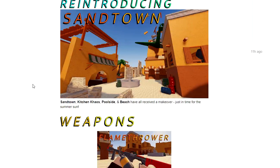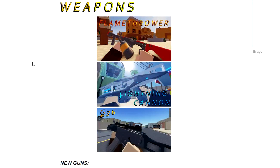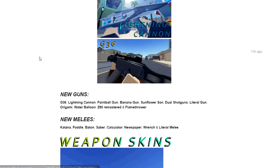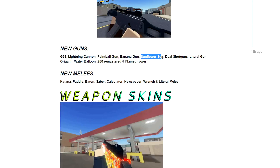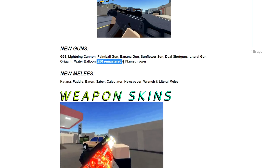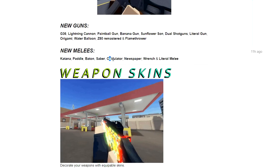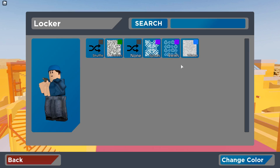Arsenal Sour Update introducing the new Sand Town, Kitchen Chaos, Poolside, and Beach — all have received a makeover. New weapons: Flamethrower, Lightning Cannon, and the G36. So there are more weapons: Paintball Gun, Banana Gun, Sunflower Sun, Dual Shotguns, Lyril Gun, Origami, Water Balloon, Z80s Remastered, Flamethrower. New melees: Katana, Paddle, Baton, Saber, Calculator, Newspaper, Wrench, Literal Melee. Decorate your equippable skins — let me know how to change the color, because now they went red but I didn't press anything. I'm so confused.